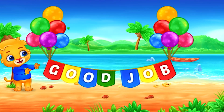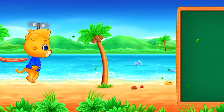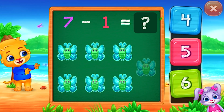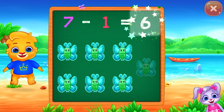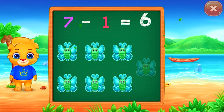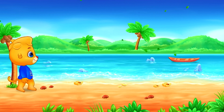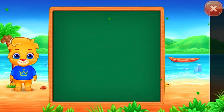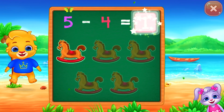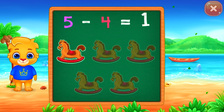Good job! 7 minus 1 equals 6. 5 minus 4 equals 1.